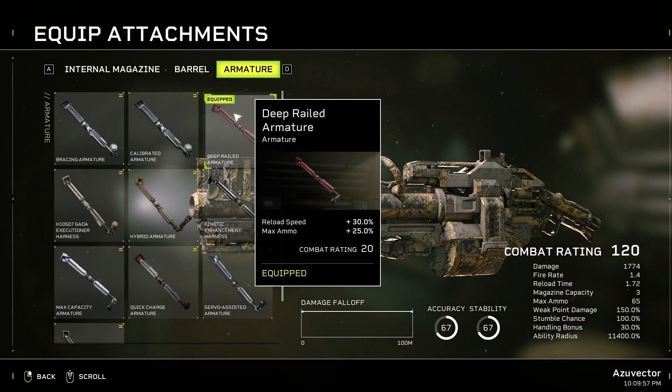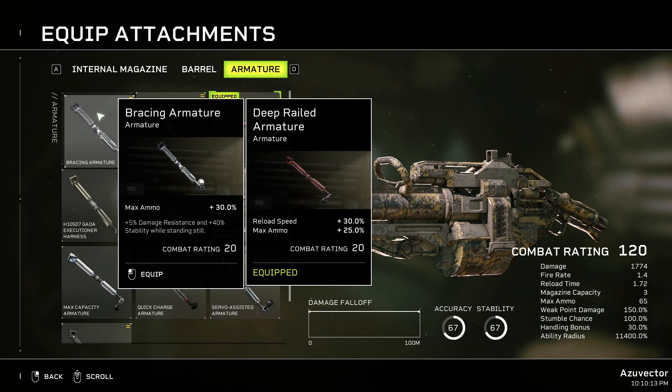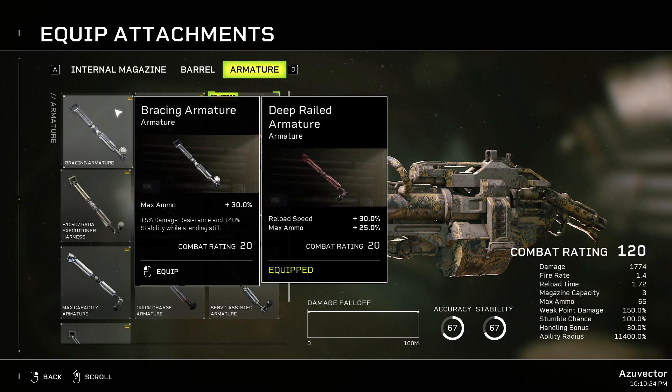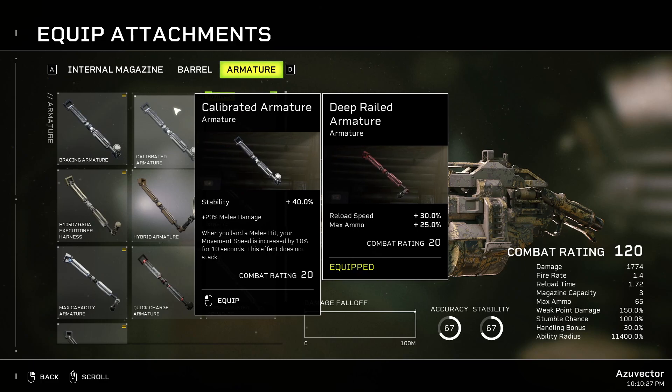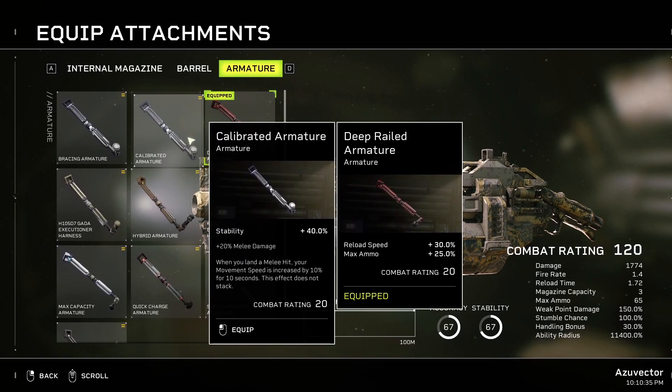Armatures: I'm going with Deep-Railed Armature — Reload Speed and Max Ammo, both good. Bracing Armature gives Max Ammo and damage resistance while standing still — not really a good choice for this one versus something like the RPG, because you're probably more in motion with the rocket launcher. I also like having a fast reload speed because you reload a lot with this. Calibrated Armature — again, melee attachments on explosives are insane, don't do them. Gatto Execute Harness — same deal, melee kills, nope.